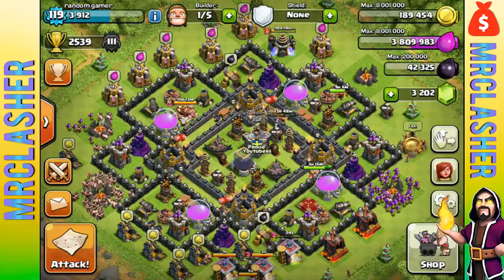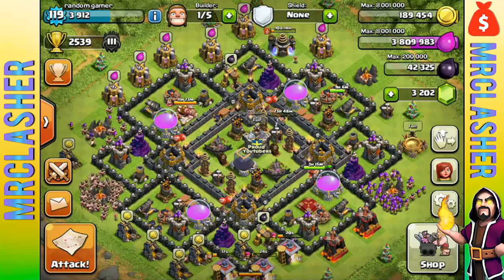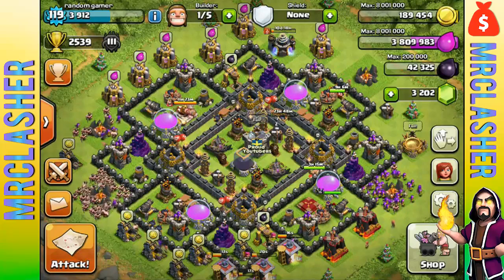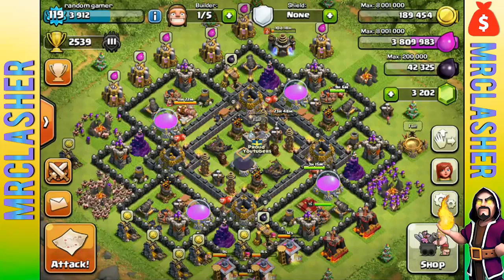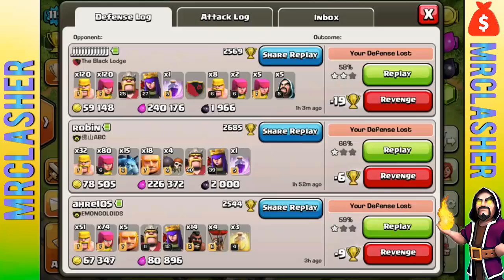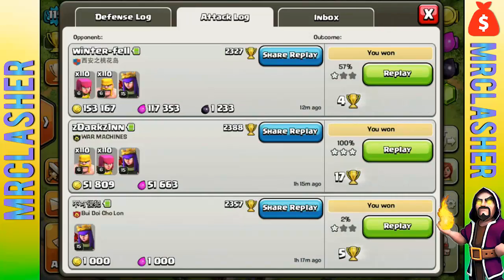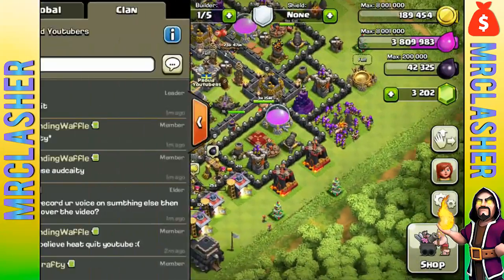What's going on guys, Mr. Clasher here. Welcome back to another Clash of Clans gameplay commentary. Today I've got some awesome replays to show you — an awesome lightning spell clutch. I think this is the greatest lightning spell clutch I've ever had in Clash of Clans history. This actually reminds me of another YouTuber named Wiggy who also had a lightning spell clutch. This is a live commentary and we're going to be doing war pretty soon.